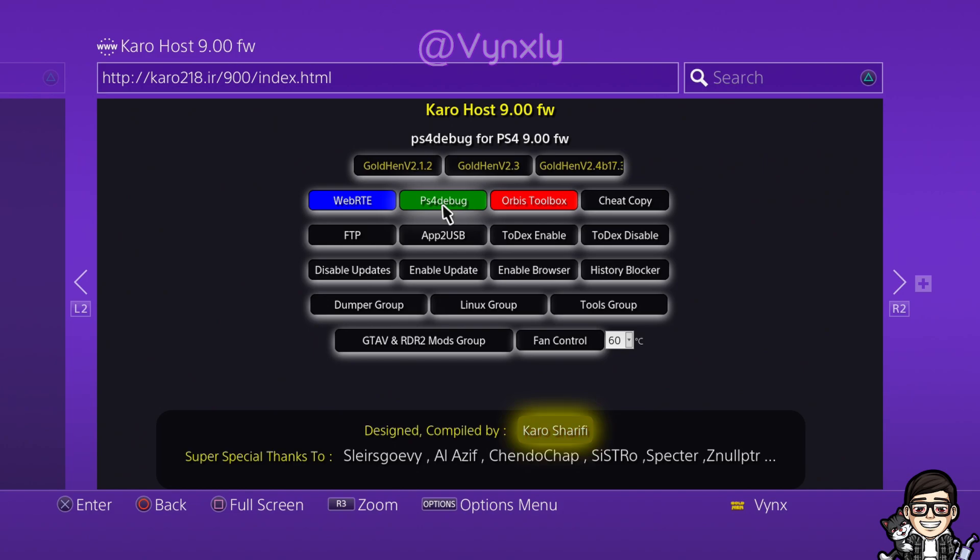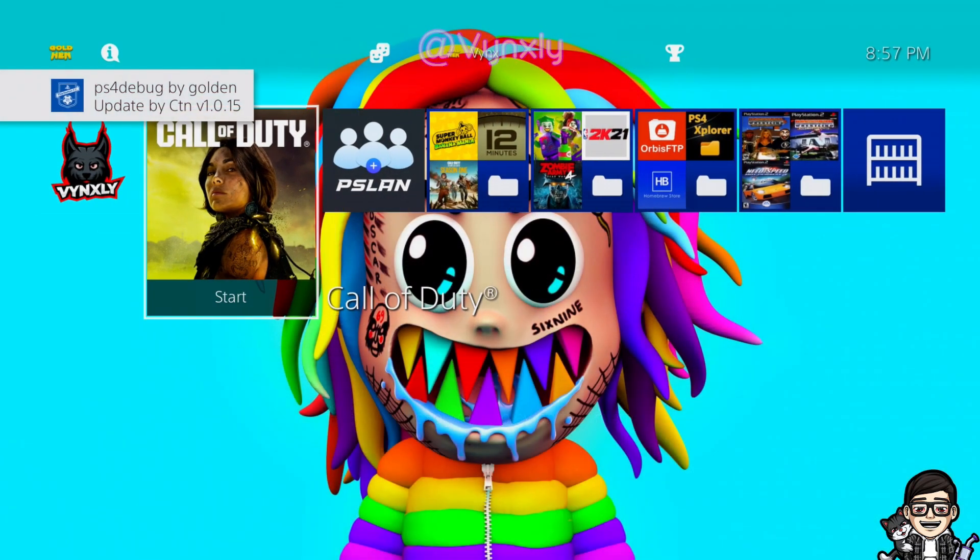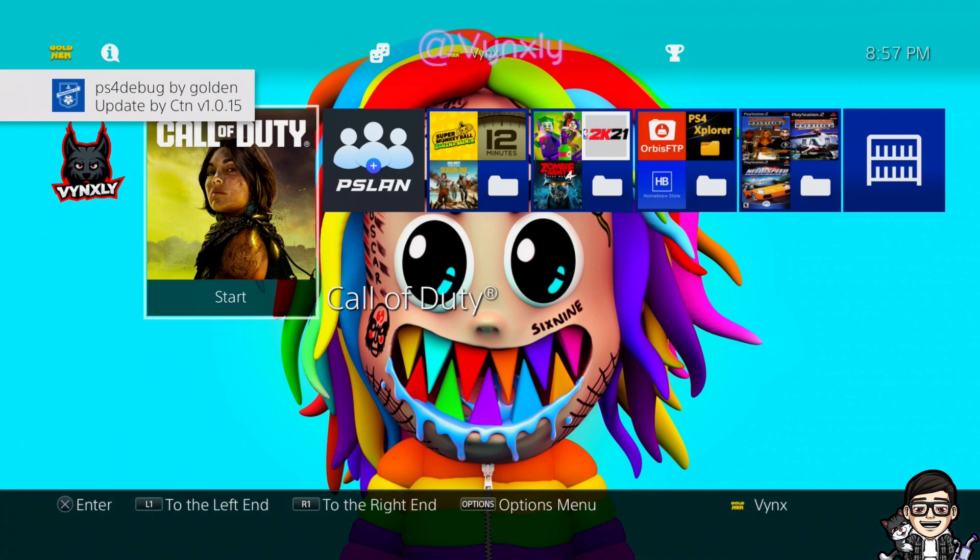Click PS4 debug and just wait for it. There it goes — payload loaded. So you're done with that step.